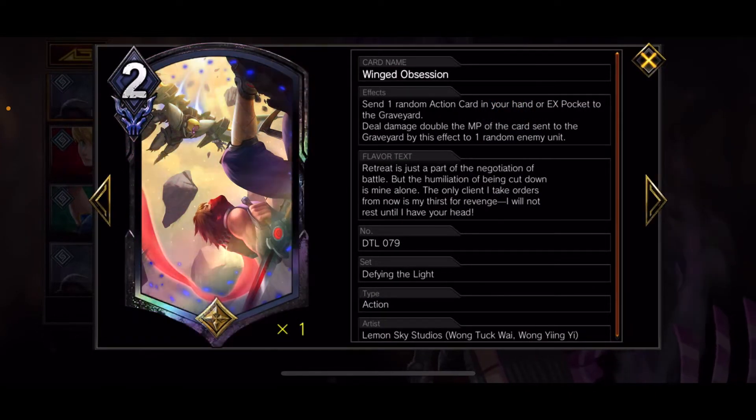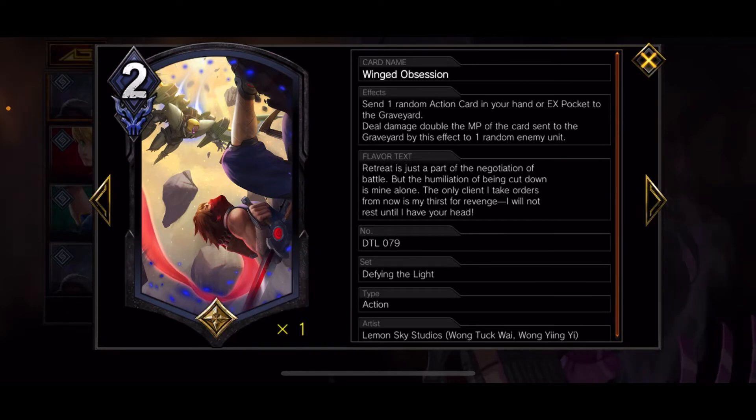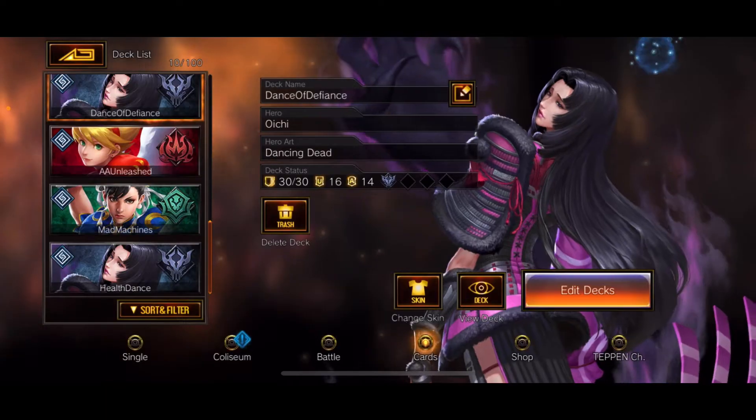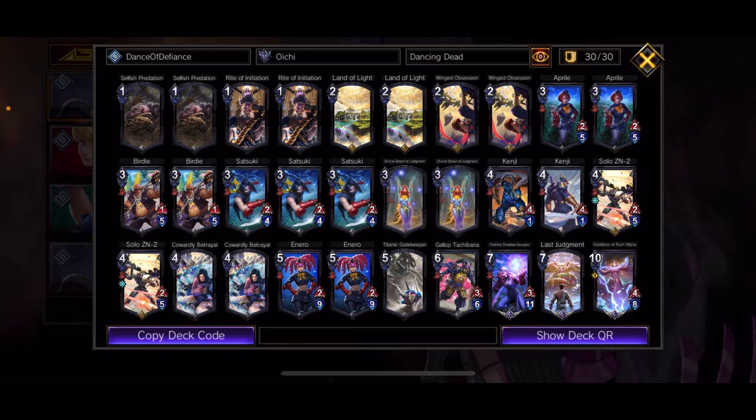A new card — Wigan Obsession — is really, really good. Send one random action in your hand or EX pocket to the graveyard and deal damage double the amount of MP sent to the graveyard to one random enemy unit. So you can use it to chip if you pull something small. Or you can hit something big if it takes like a 10-cost Gatekeeper or Last Judgment — it's going to hit for 10 or 14, which is still nice. If it takes other actions it hits for 8, 6, 4, or 2 — you don't really want it to hit for 2, but that's the risk you take.